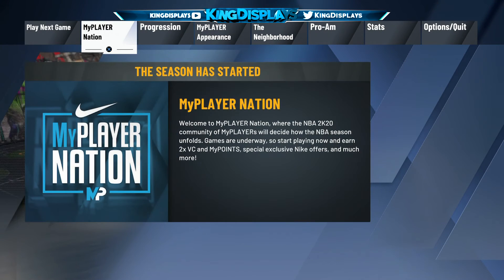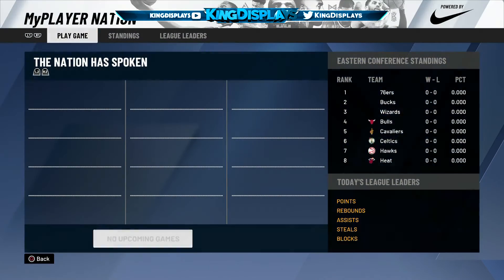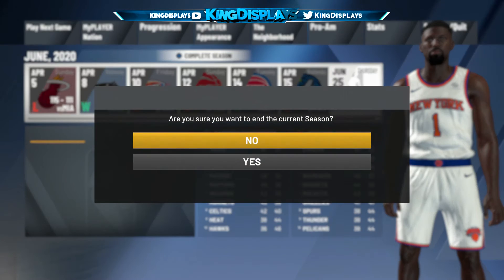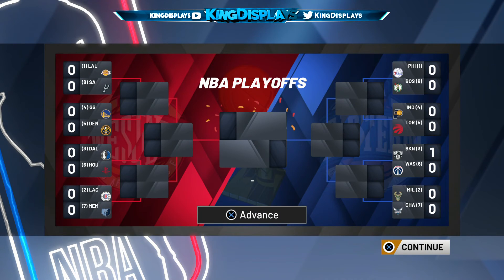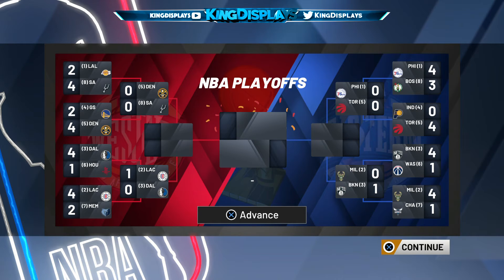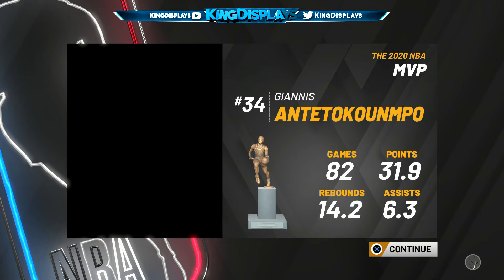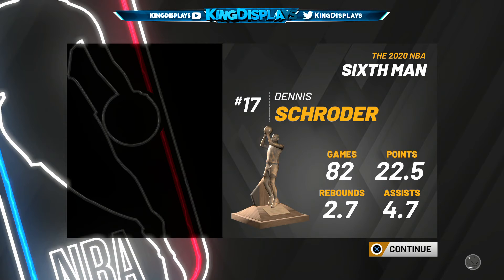Once you're back in, you'll see you're still on the Knicks, so it's basically started all over. Hit free agency and pick a different team that's playing today — I picked the Magic. The key thing is: sim the playoffs and make sure your team does not make it to the playoffs. If they do, the glitch will not work.